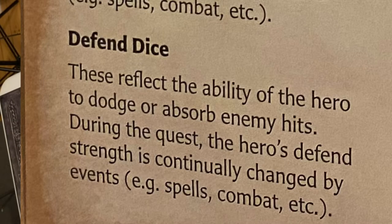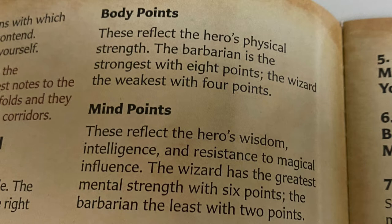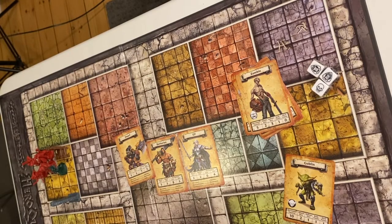The defend dice reflect the ability of the hero to dodge or absorb enemy hits. During the quest, the hero's defense strength is continually changing by events. So if you get more armor, or a situation calls for it, you get more defense or more attack when you buy weapons and such. Body points reflect the hero's physical strength — the barbarian is the strongest with eight points, the wizard is the weakest with four points. Mind points reflect the hero's wisdom, intelligence, and resistance to magic influence. The wizard has the greatest mental strength with six points; the barbarian has the least with two points.